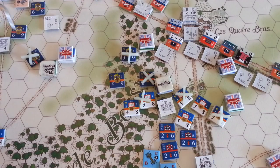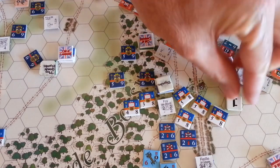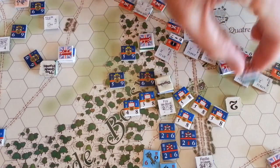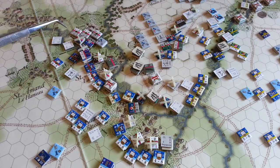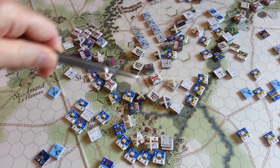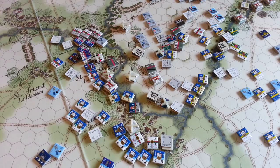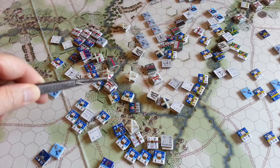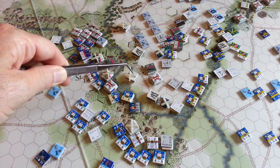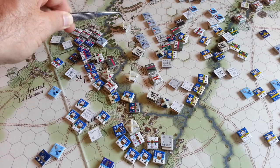For defensive fire at Quatre Bras, the French have four targets. After throwing dice, one casualty is inflicted on the Dutch Jaegers, no morale checks. Around Ligny there are a lot of targets engaged across the entire arc — lots of dice to throw. After throwing a bunch of dice, casualties were inflicted in a few spots. A big event was a morale check failure here which caused a retreat and then a cascading failure of this Landwehr unit, who then routed away.